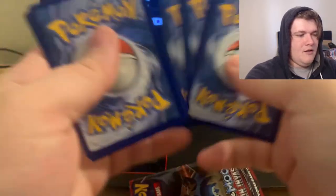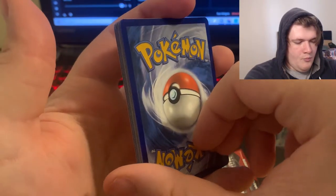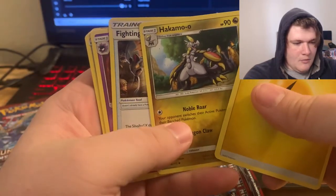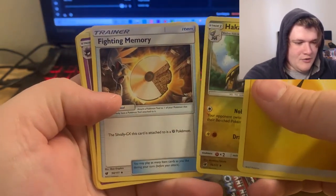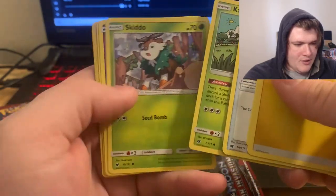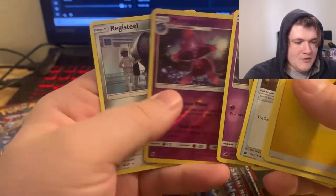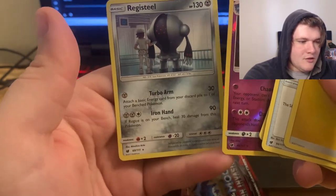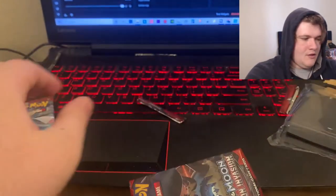Let's see what we got here. Guessing Fire - Electric, Electric. Hakamo-o again - I can't even pronounce this name anymore. Fighting Memory, Haunter, Swablu, Karrablast, Skiddo, Chimecho, Misdreavus. Mismagius is reverse! And Regice - love the artwork, love the background there. That's cool, really like that.